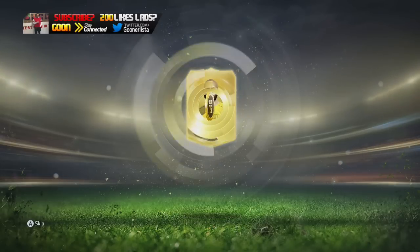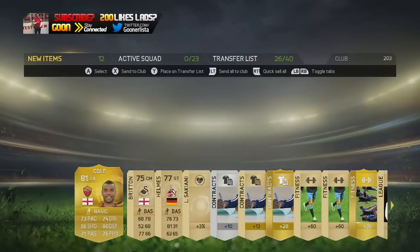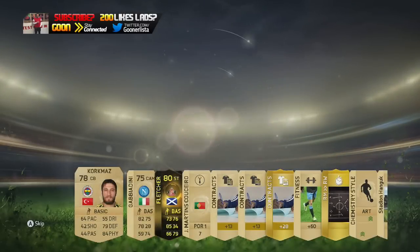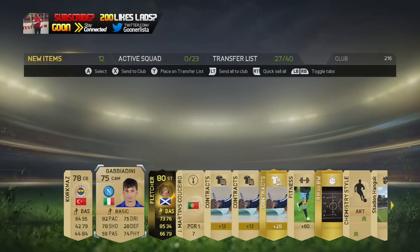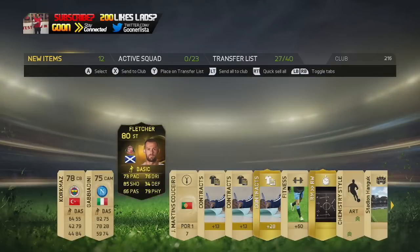Howard, come on son, what have you got for me? You got something good? And Ashley Cole, the batty boy himself. Yes! An Inform finally — I'll take that even though it's 80-rated Fletcher. What's his price range? 15-30k, probably won't sell, but I'll take that today. Definitely an improvement.